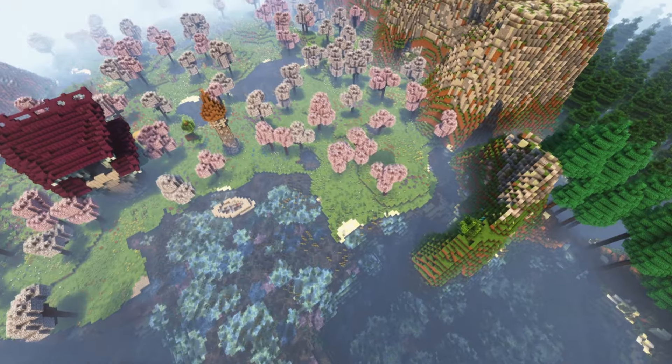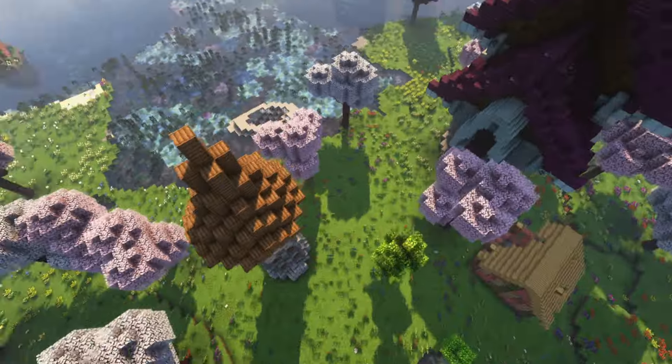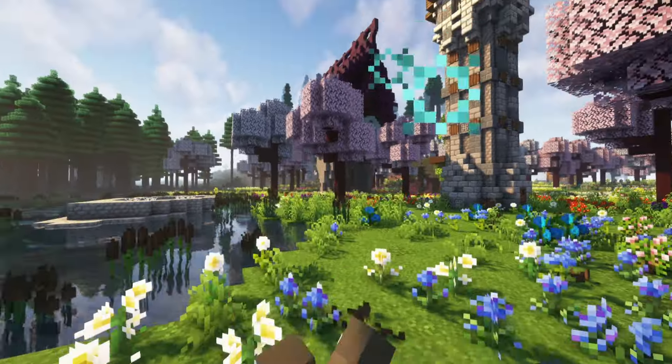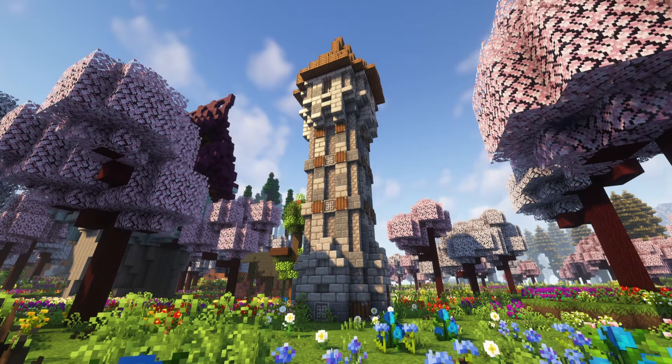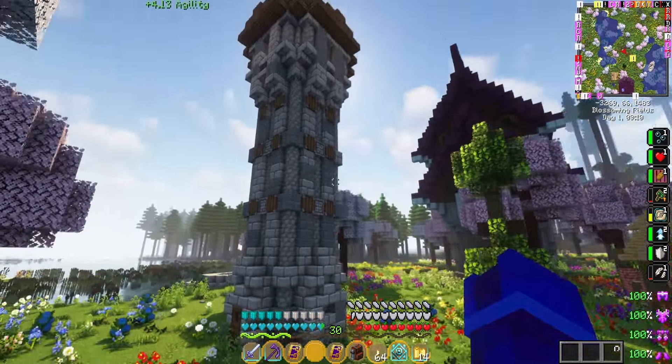First things first, before we get started, you want to be looking for a tower like this — basically a wizard tower. You can usually find these in plains biomes and also mountain biomes. This is usually the best way to get affixes and gear.